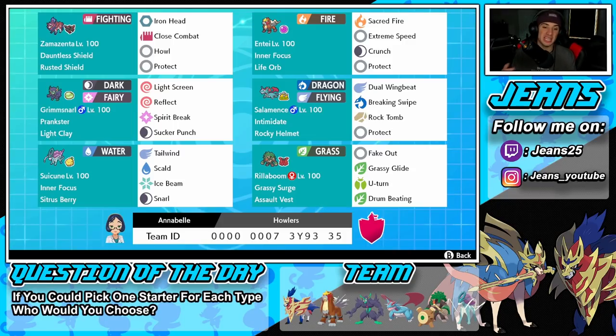Bottom left is Suicune, who can give us speed control with Tailwind. She also has Scald, Ice Beam, and Snarl to drop special attack — a really great Pokemon overall with Inner Focus as its ability. We gave it a Sitrus Berry so it's bulkier than normal; when it drops below half it eats the berry and gets some more HP.